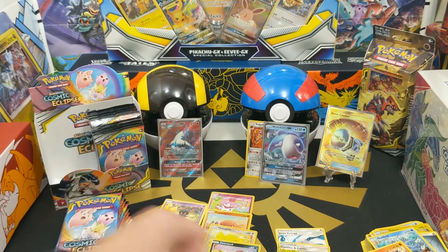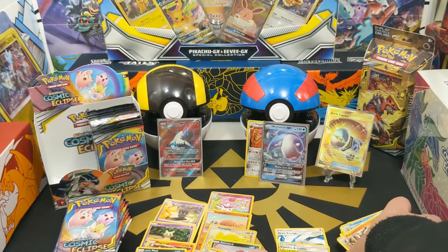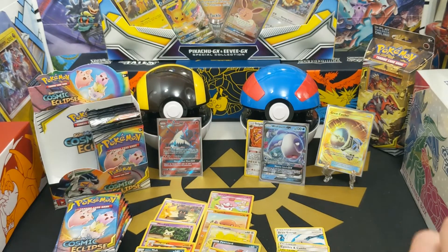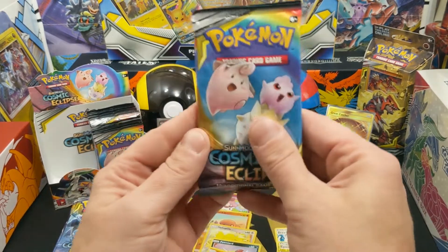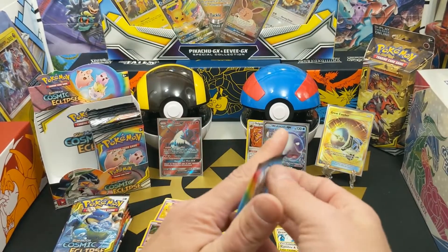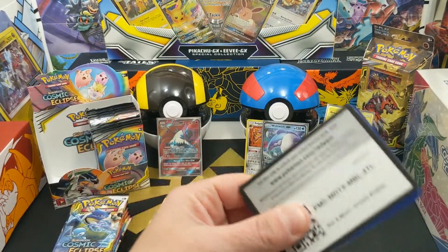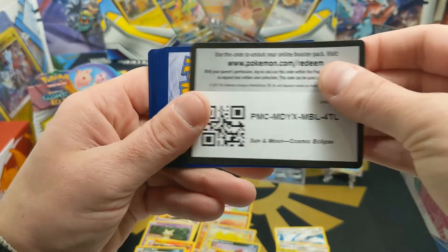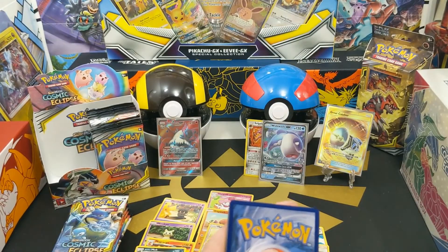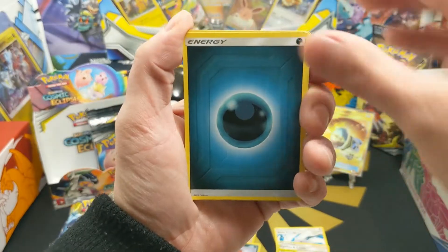That is so cool! I am loving this. The gold card full art and these pulls are all from just one side of the box — that's awesome. And the code cards are just wild at this point. By the way, that was a green card for the Great Catcher, so I guess you have no idea anymore — that's amazing.